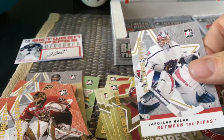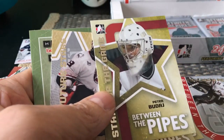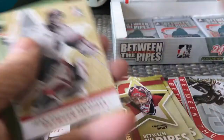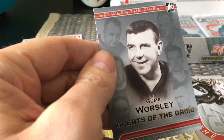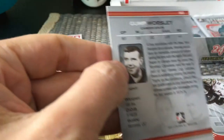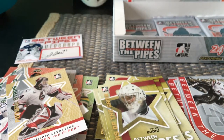Halak would be a Future Stars. The Future Stars seem to be all kinds of colors. There's a Stars of the Game of Peter Budaj, who also played with the Habs. Then we have another Future Stars, and a Gump Worsley — a younger-looking Gump Worsley who played for a couple of decades. It mentions him on the Rangers and on the Habs. He's a Stanley Cup winner, as is Marc-Andre Fleury and some of the other goalies we've mentioned.